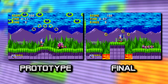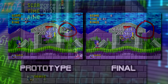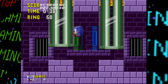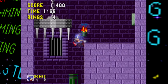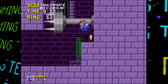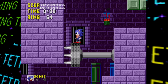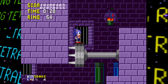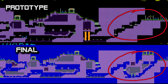Beyond the UFOs, Marble Zone has more of the expected changes — different layouts and enemy and ring placements. Act 1 has a badnik right at the start that can hit Sonic if you don't move in time. One more notable change in Act 1 is in a hallway: instead of a vertical spike trap falling, a horizontal one is seen in this prototype. Interestingly, this horizontal spike thing goes completely unused in the final outside of debug mode — so it's cool to see another object used in-context here.